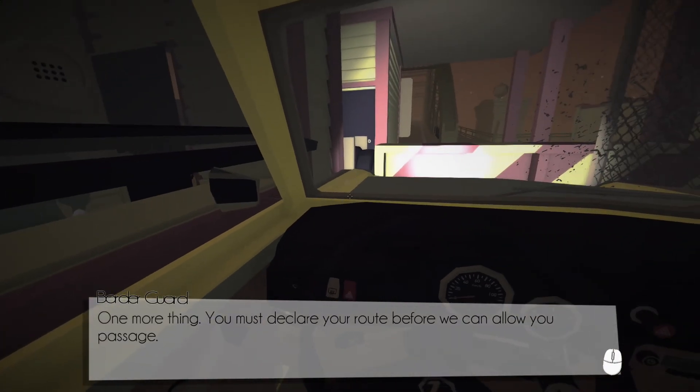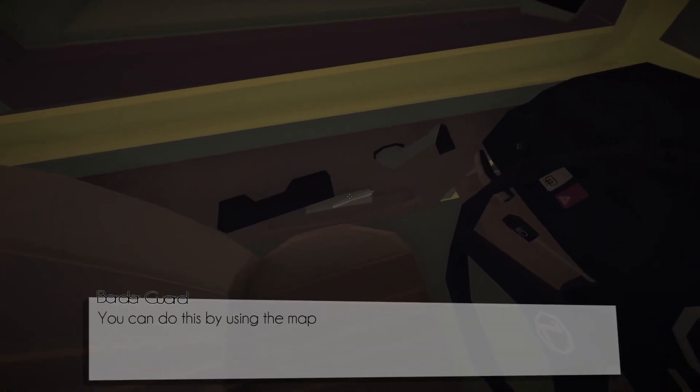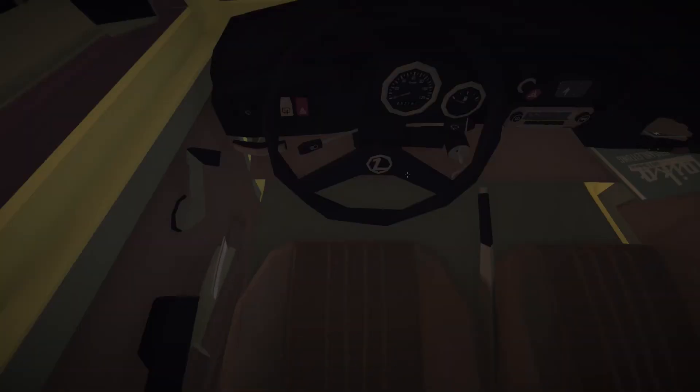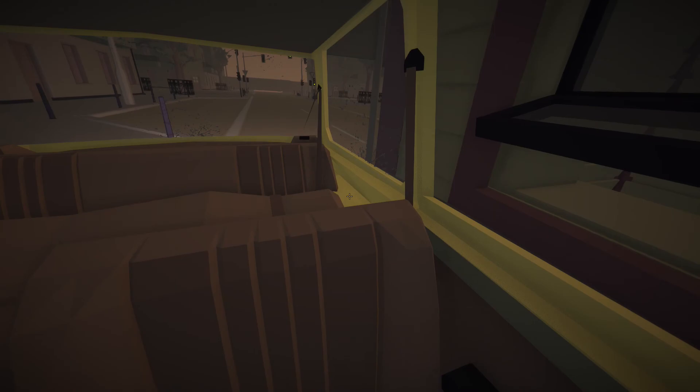One more thing — you must declare your route before you... oh, the guard's not searching! We must declare our route. We can do this using the map and selecting a route. So where are we? We are here and we want to go 420 kilometers over unknown rain-soaked potholes and off-road... we're going to go for route three, because the car's not in great shape and we don't want to be killing it. Still no guard.